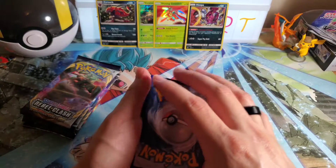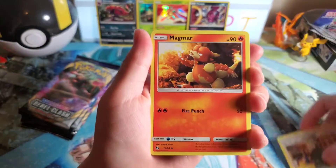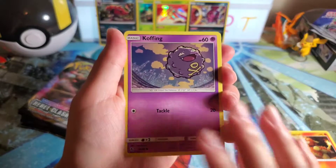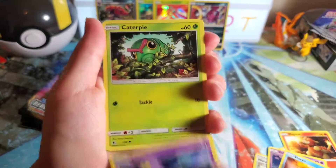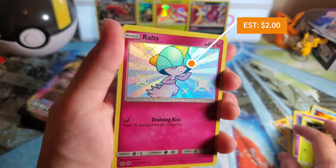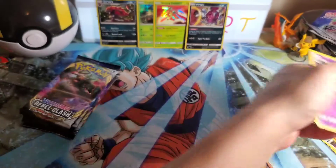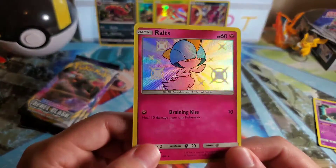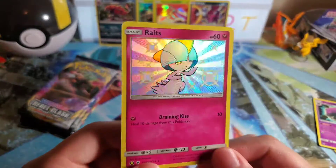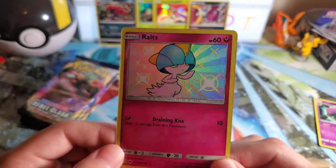One, two, three, four — I'm going to guess Fairy. Lieutenant Surge, Magmar, Misty, Ekans — snake backwards — Caterpillar. Oh, there we go! We got a shiny Ralts! I do not have this, I do not have this! I like that! And then Weezing — we do have that one, but we don't have the shiny Ralts. Oh my god!